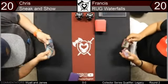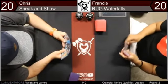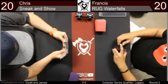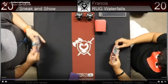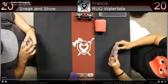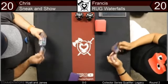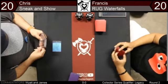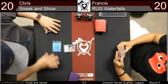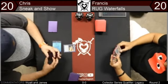Let's hop over to our feature match. Francis on the right is going to be on RUG Waterfalls — RUG Cascade, RUG Dak Faden, whatever you want to call it. It's basically playing a bunch of cascade spells and free suspend cards. Chris on the left is going to be on Sneak and Show, kind of the tried and true format staple. We'll have decklists here shortly.